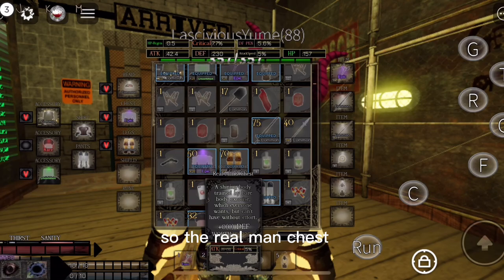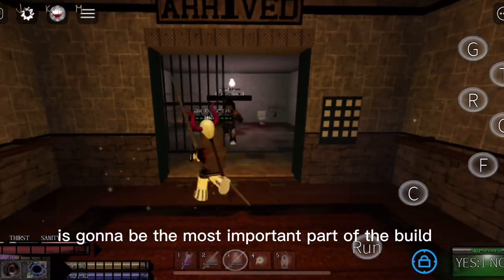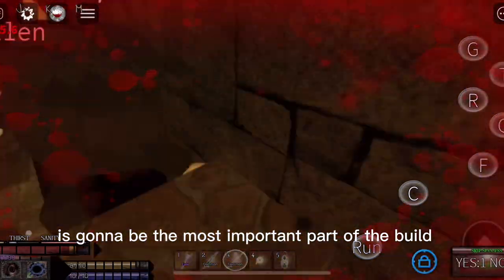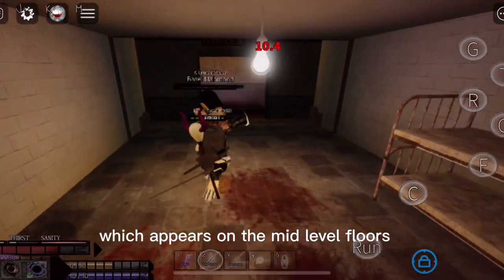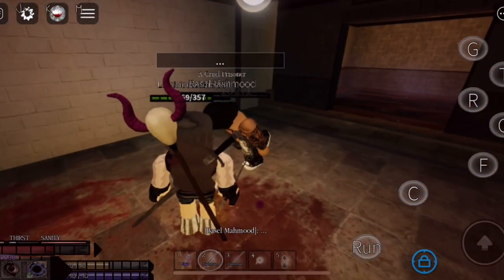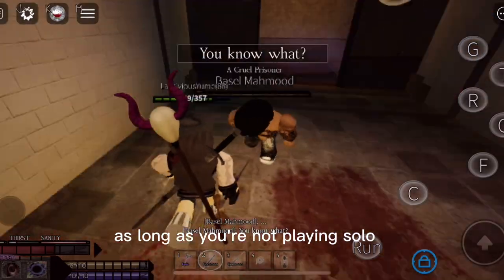The Real Men's Chest is going to be the most important part of the build. You're going to have to fight a guy named Basil Muhammad, who appears on the mid-level floors, and you shouldn't have a hard time with him as long as you're not playing solo.